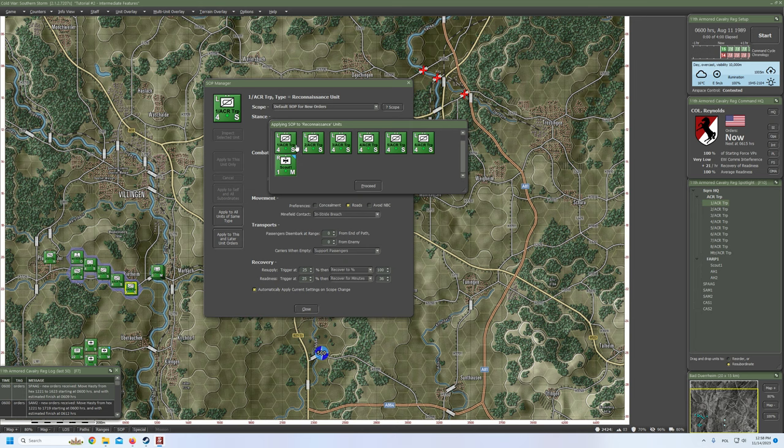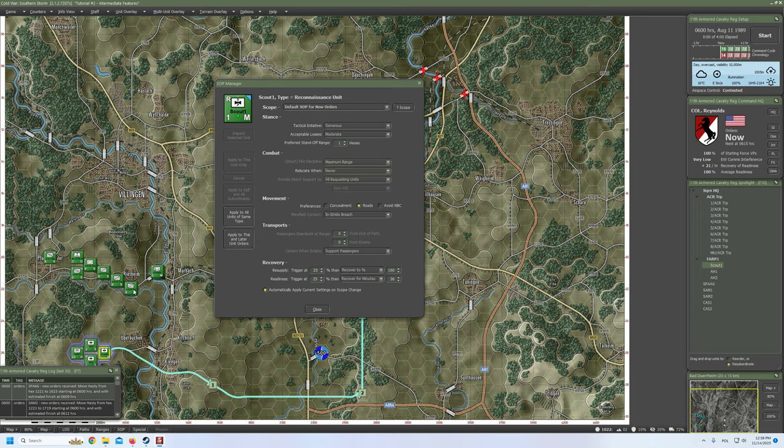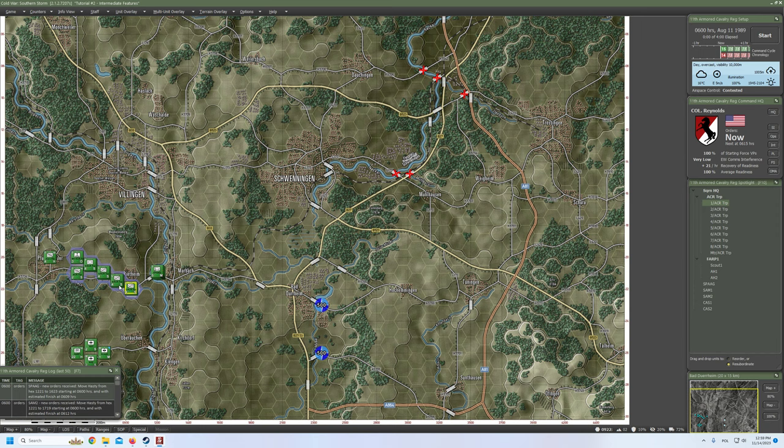Oh no, it applied to the wrong unit types — this is very annoying because the type was classified the same as the reconnaissance unit. I need to now edit it back. Fire discipline: refuse fire. Relocate: after receiving any fire. Movement preference — blah blah blah. Okay, that should be good. Is it? Yes, that's exactly the same. Okay, it's fixed.